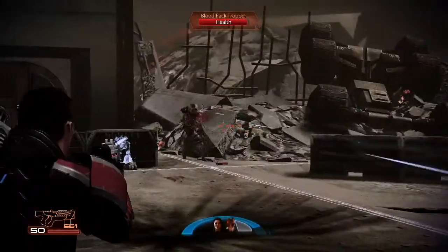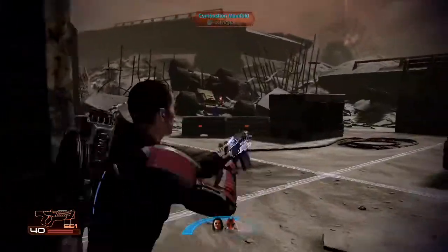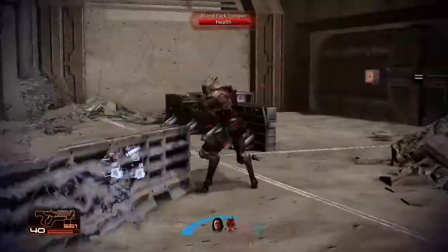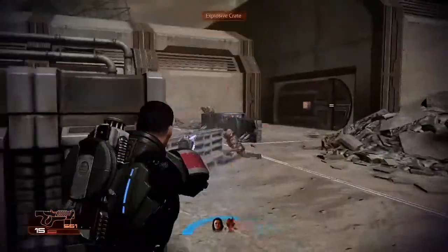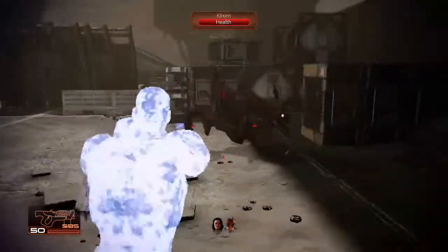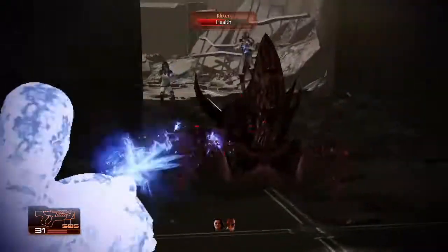Today we're showing you for the first time the Infiltrator's unique power: Tactical Cloak. When you're cloaked, no enemy can see you. Cloak is perfect for lining up a sniper rifle kill shot, but a submachine gun at point-blank range works pretty good too.